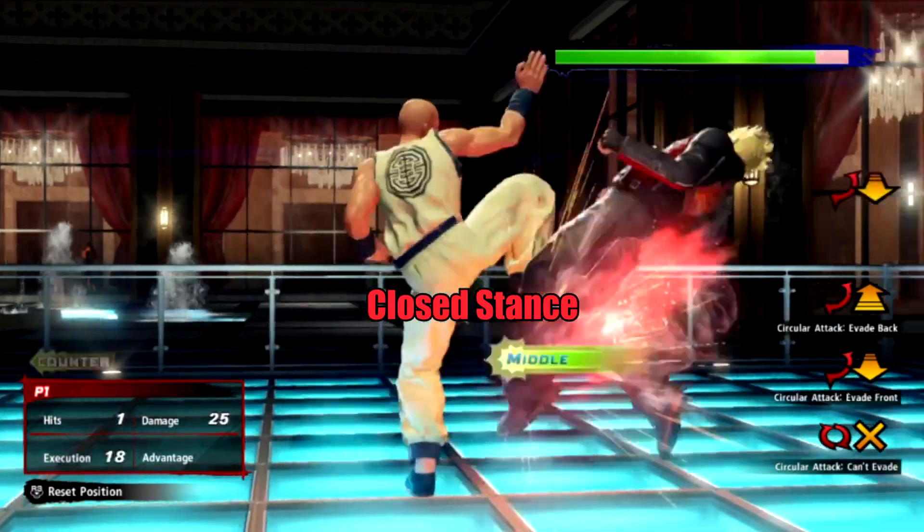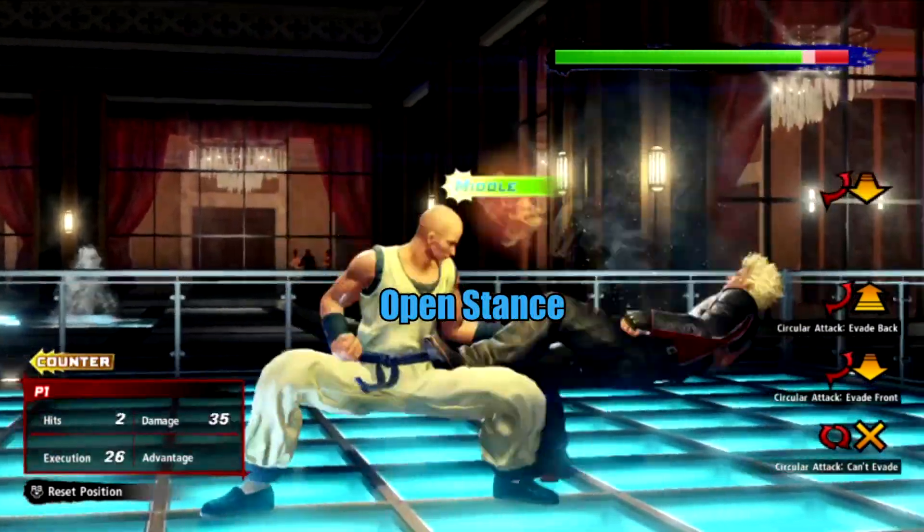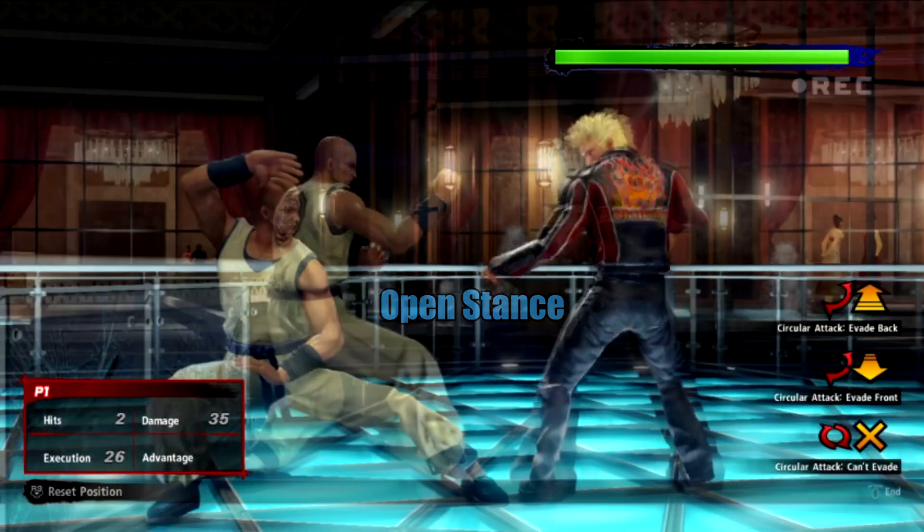This matters because in open stance, where one player has their left foot forward and the other has their right foot forward, there's a difference in spacing, and often a difference in how the character is going to fall. In closed stance, they're slightly closer together.